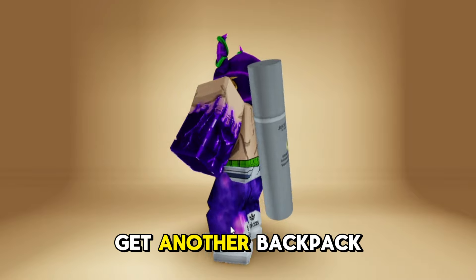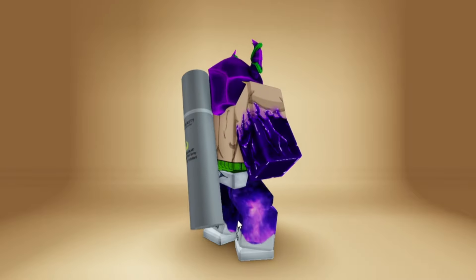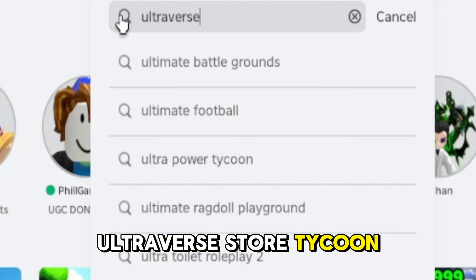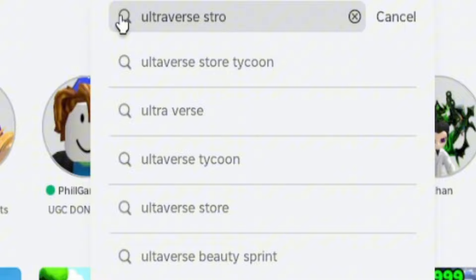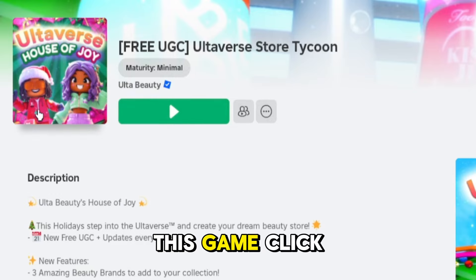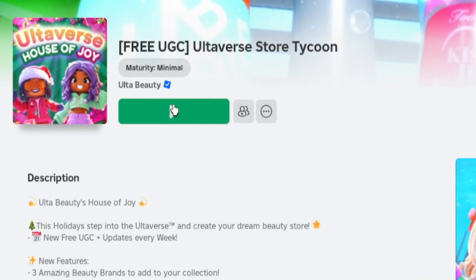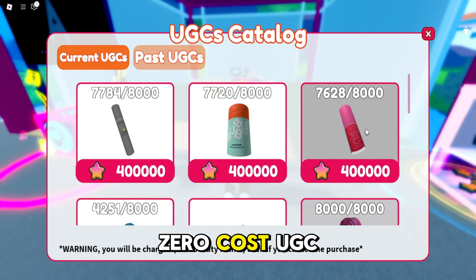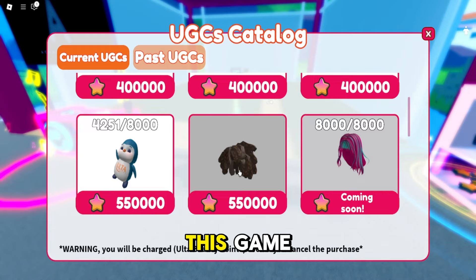Let me show you how to get another backpack. Type and search Ultraverse Store Tycoon. When you see this game, click play. This is a tycoon game — these are all the amazing zero-cost UGC items that you can have in this game.